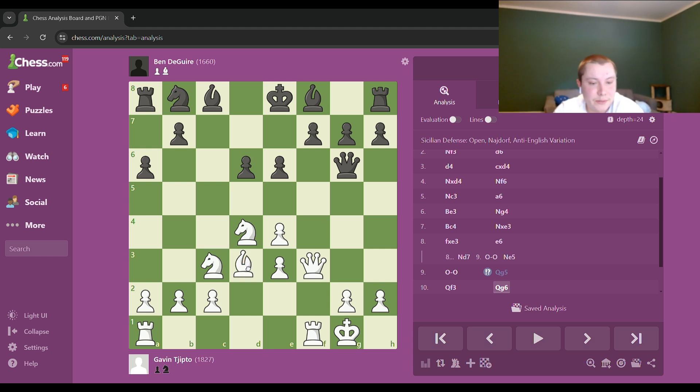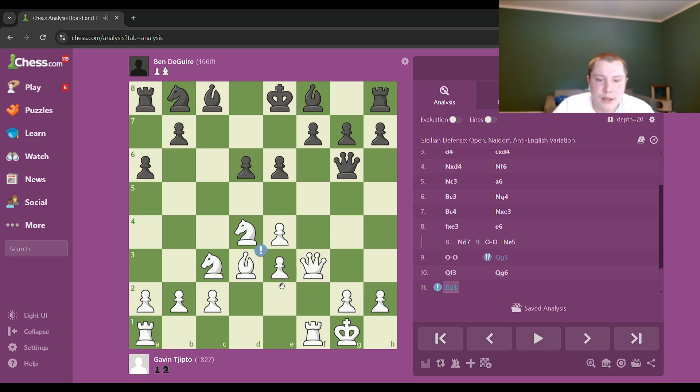He plays Bishop to d3 — I thought this was a super awesome move. You're threatening to play e5 and force my queen from the defense of f7, so it's a huge threat. And I think this was my chance to play f6 — here I can play f6, the pawn is not attacked twice anymore, and I'm not weakening my light squares. You're going to see I weakened my light squares and Gavin just took it home from there. It was so instructive.